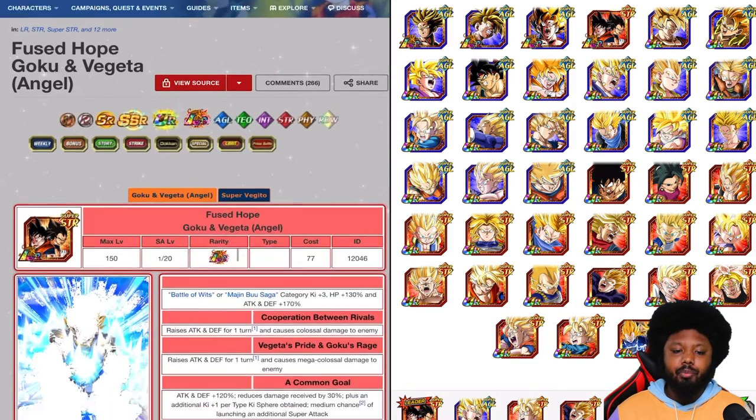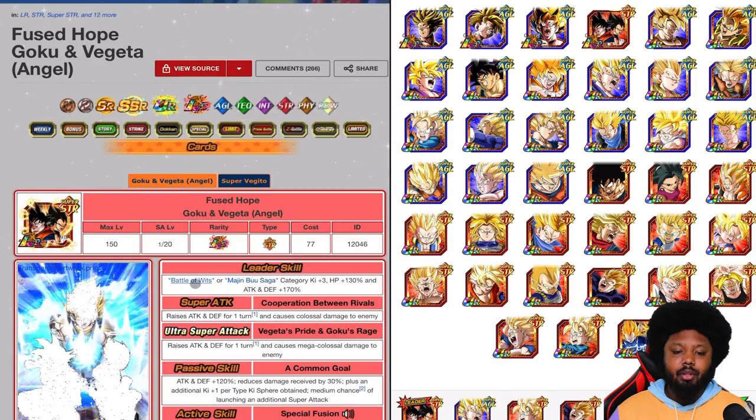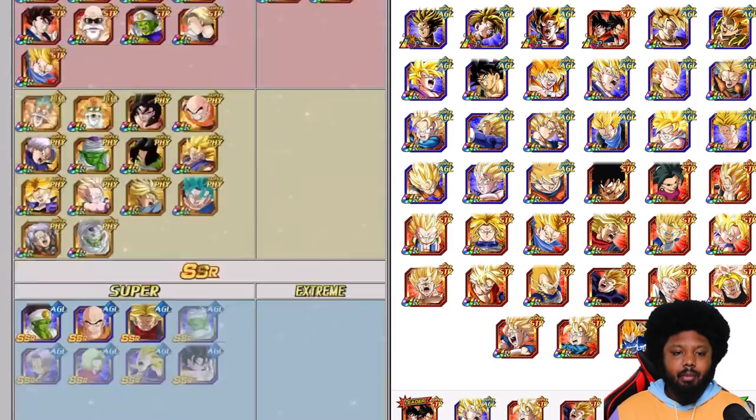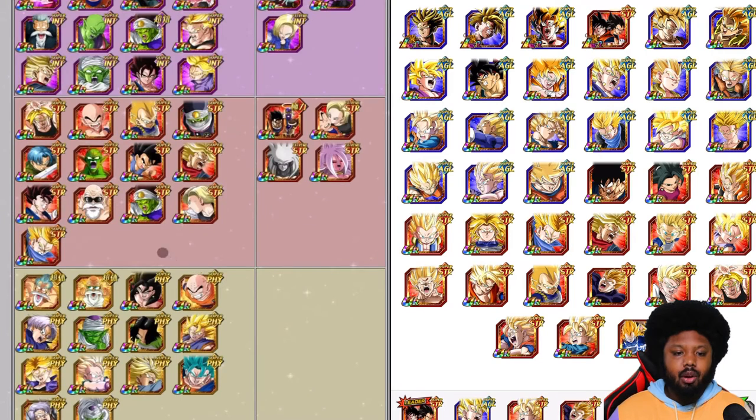I thought Kaba was part of Battle of Wits but he's not. So unfortunately you cannot bring him on this type of team build, but you can bring him on Super Saiyans, which is going to be pretty good.